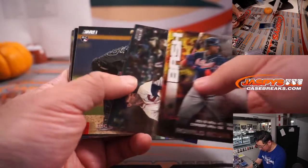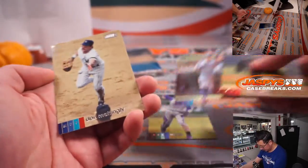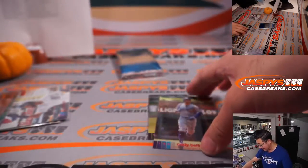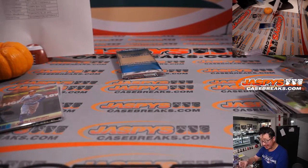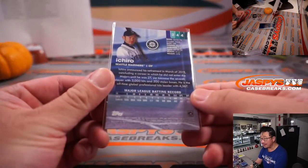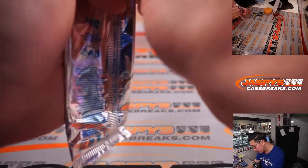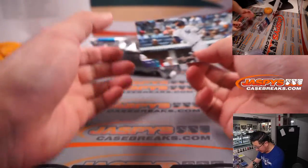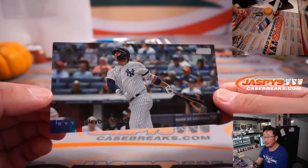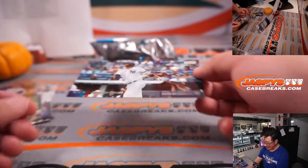There's an Ichiro Chrome. Cody Bellinger red foil and Adam Mattingly. Belly will go to Corey and the Dodgers. The Chrome Ichiro Seattle edition is going to go to Brian. The Wide Vision box topper is going to be Gleyber Torres — that's pretty cool. That will go to Carlos and the Yankees.